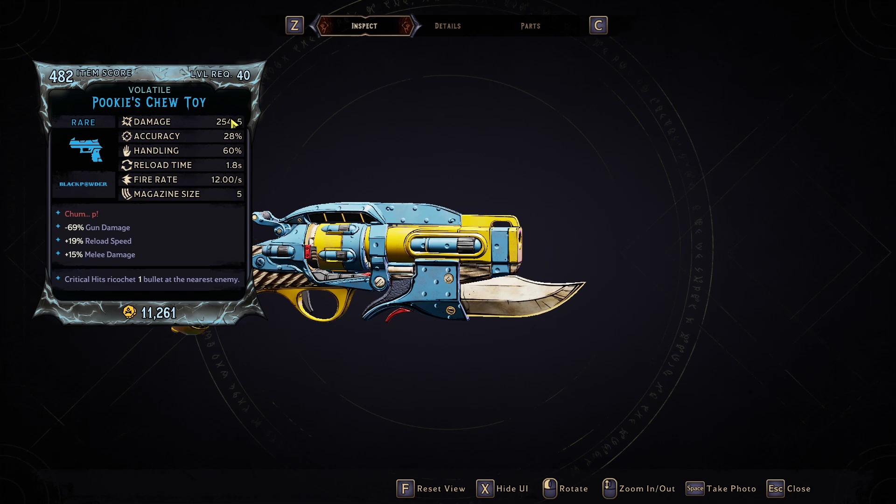It is a black powder pistol. It can come with decent damage — as you see, I got 254 times 5. I do recommend getting chaotic, volatile, or primordial. Obviously, the higher it is, the more damage it's going to be able to do. The red text reads "Chum...P." This is just a reference — it does not give the gun any special ability, unfortunately.